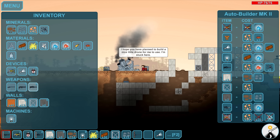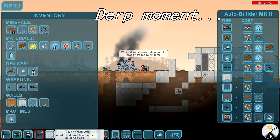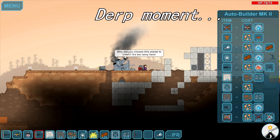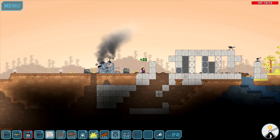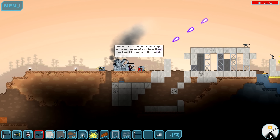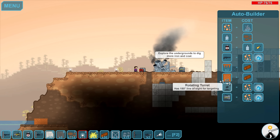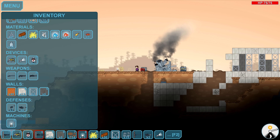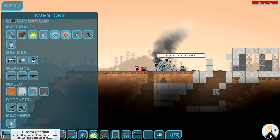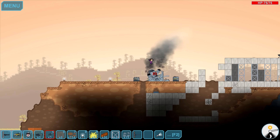First things first, we're gonna have to get some more materials. I've went and gathered some, so let's go ahead — I might build a better gun, I think that'll probably help us. Wait, I had four machine guns? What the heck, why do I have four of these things? I don't remember making the first one. What a waste of materials. Anywho, let's make some gatling guns.